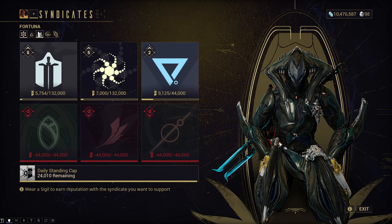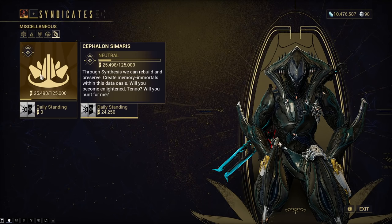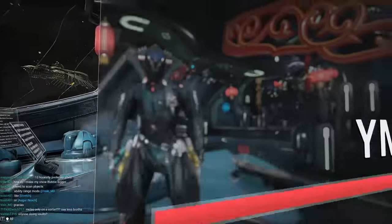As you can see, Cephalon Samaris Rep is one of those miscellaneous ones that you will have to go to any relay to unlock, and you can just fast travel to Cephalon Samaris. If you haven't unlocked the quest yet, just play more of the game and then check up here and there.